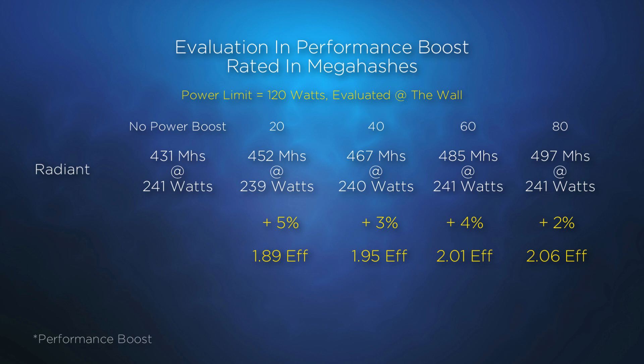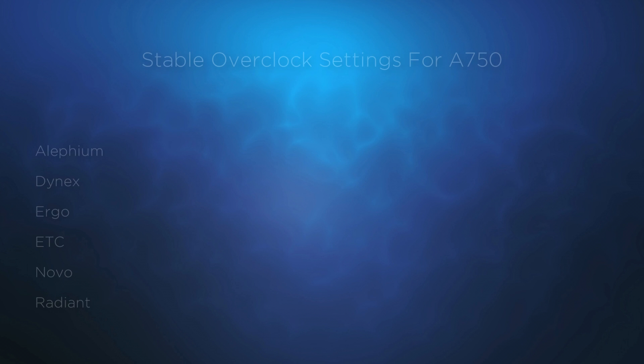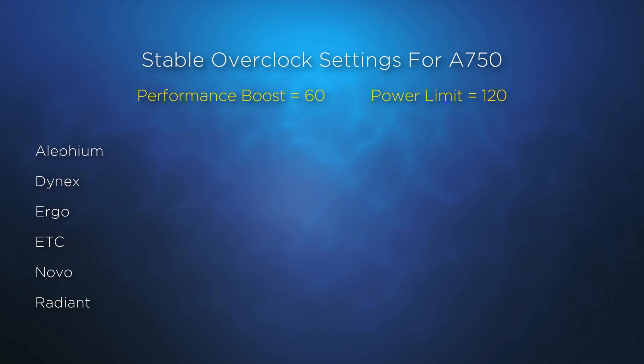When setting power boost to 80, I did experience the miner crashing, most often when closing the program. So I have chosen to use the overclock setting of 60 for the power boost, with the power limit set to 120.